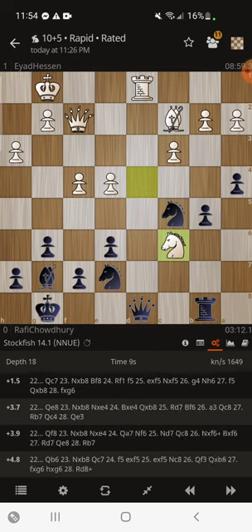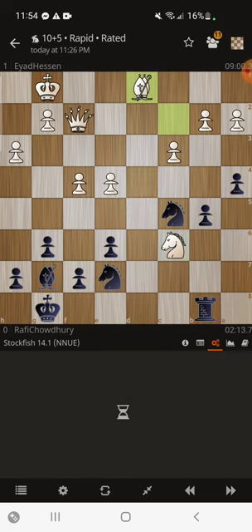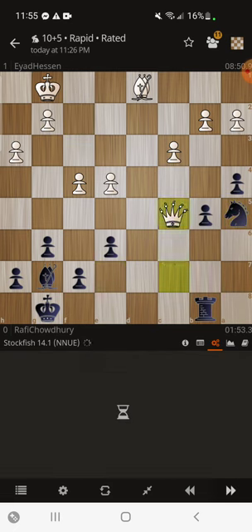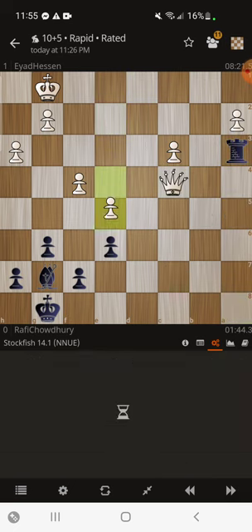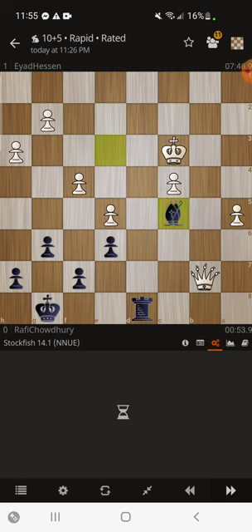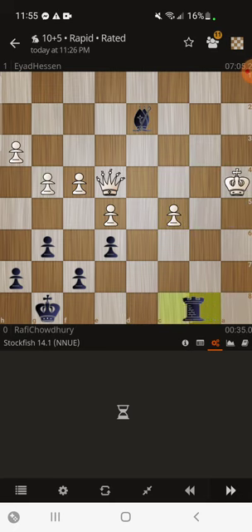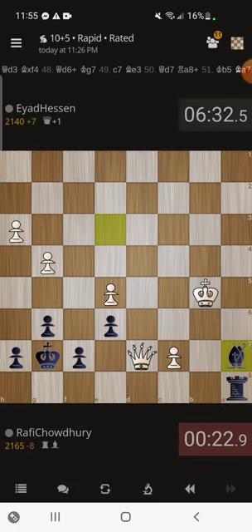I see the idea of Qc7 was to trap the knight on b8 after he took the rook. Let's just leave it here. I'm just going to go through this really fast because I don't think there's anything else to look at here. Yep, so that's the game — hope you enjoyed it. It's Rafi signing out, and I'll catch you in my next video.